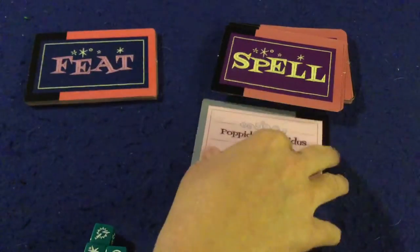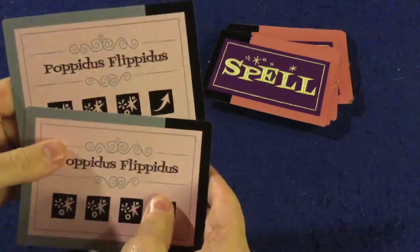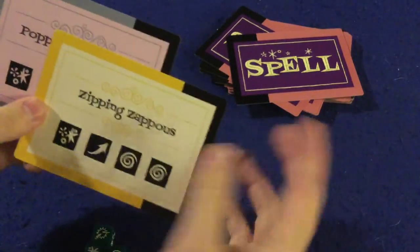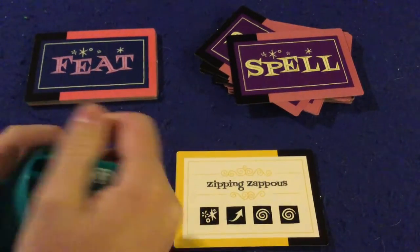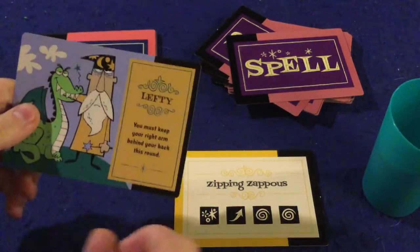Each player is going to draw two spells and figure out which one they want to play. You're going to put it out in front of you, put all your dice into your cup, and then draw one feat and read it aloud to everyone else.